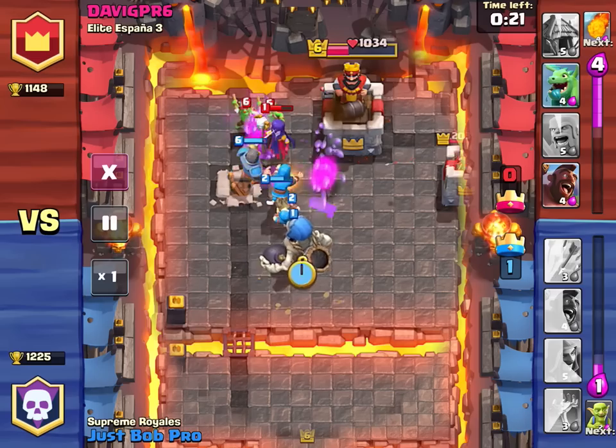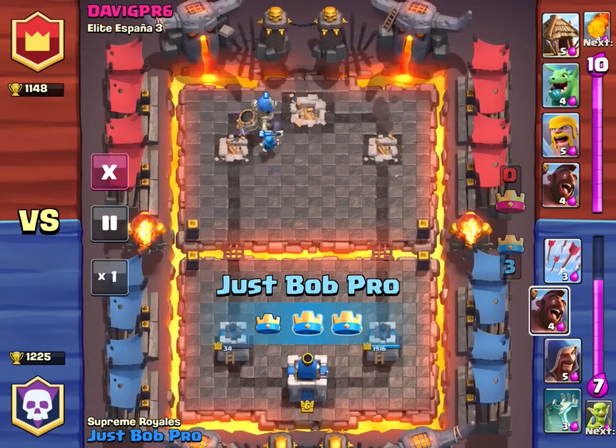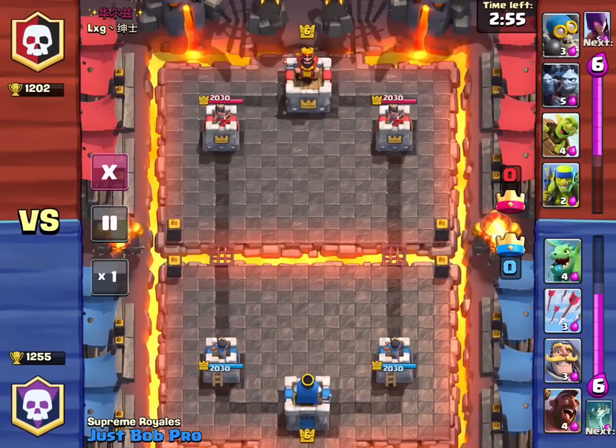I also find the Knight to be quite versatile on his own. He can be used to counter a witch or a valkyrie and can hold his own in a match against goblins or skeletons, even when outnumbered. Gotta love a three-crown win. Now let's see the Knight Rider in action as a power play and discuss some of the troop complements to this strategy.